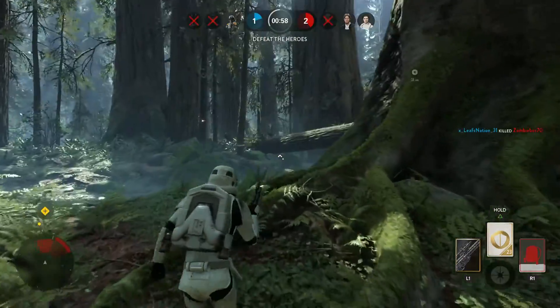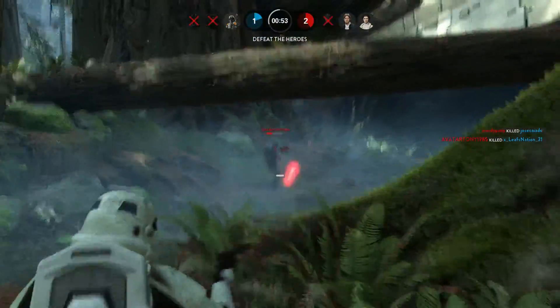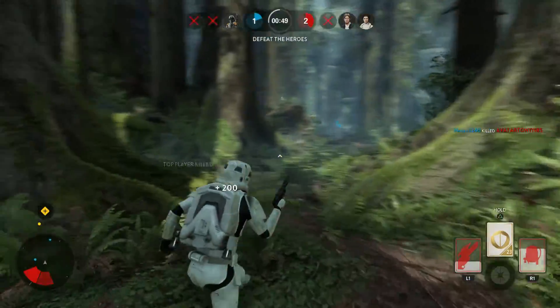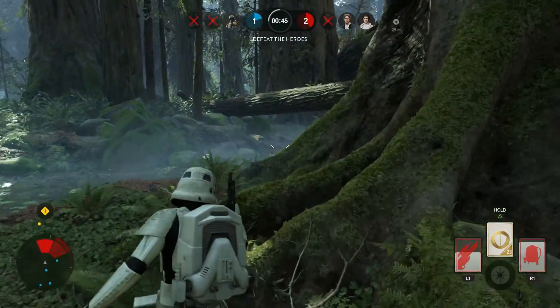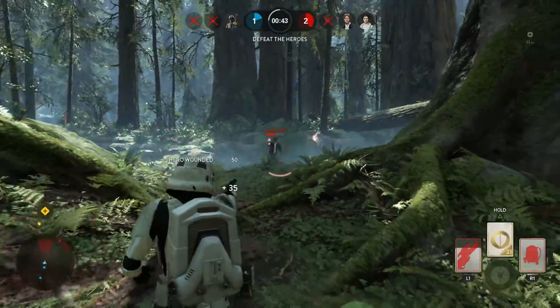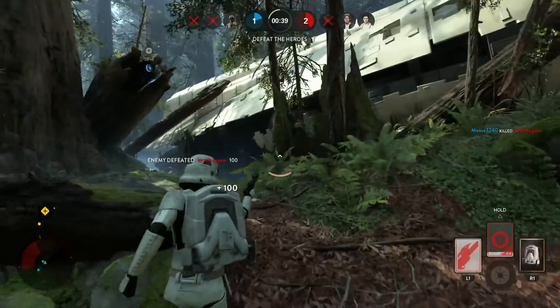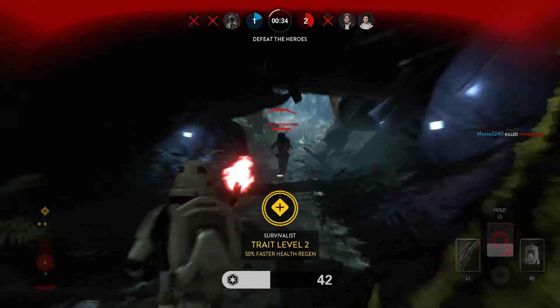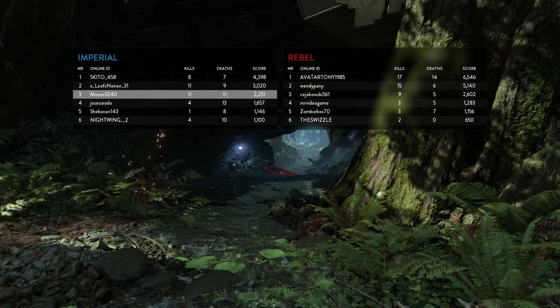One guy just flew out of there. We're just off for sniping today — wow, we're really off. Let's stay back here. There's Han — we don't want to get blown up by him. We're using the personal shield so we're just going to get out of here. Just getting kills and moving — running and gunning, that's really how you want to play this game.